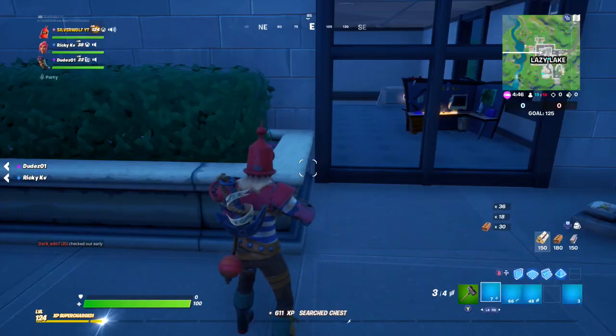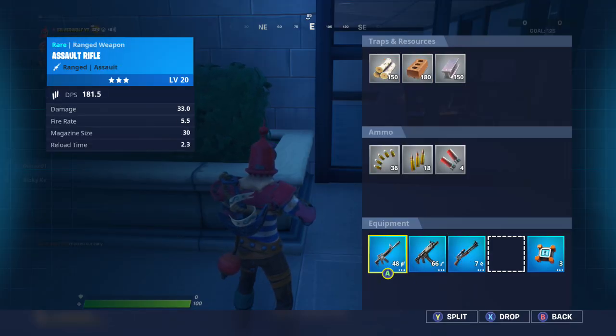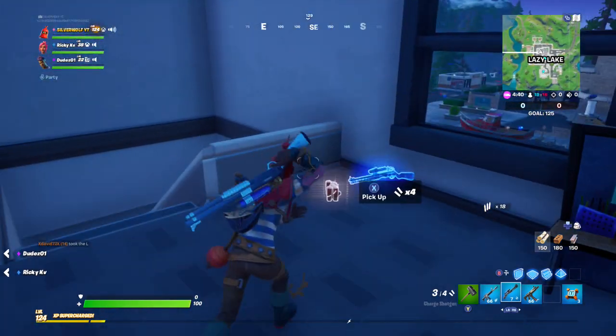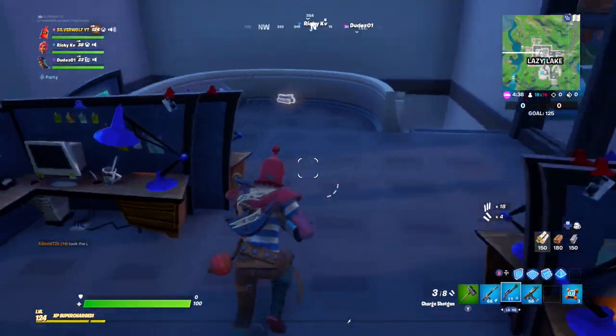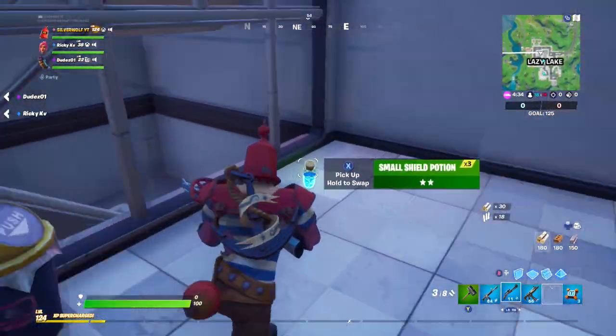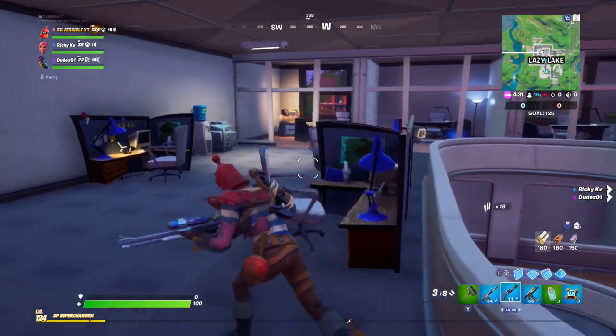I've got all the weapons I need. Why do my guns never load in properly? There we go. I've got a shotgun — a blue pump shotgun thing, the ones I don't like. Got some minis, that's good. I've got the charge shotgun.